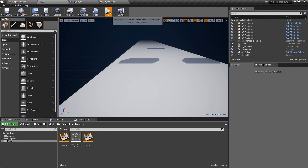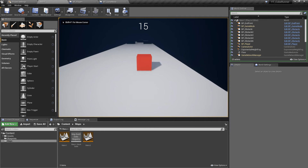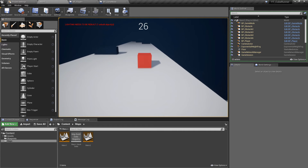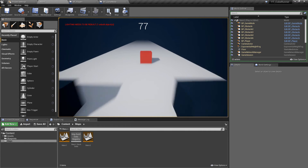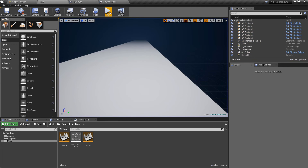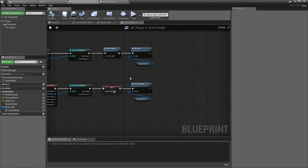Hitting compile and playing — if we hit one of the obstacle cubes, we instantly reload the level and start again. If we hit the endpoint, we're loaded into level 2. Level 2 doesn't have an endpoint yet so we'll carry on going forever for now.